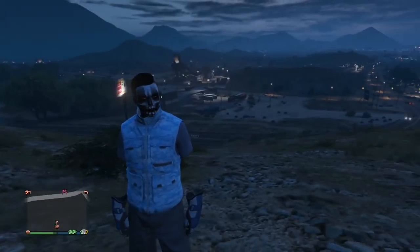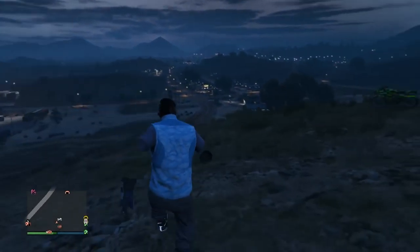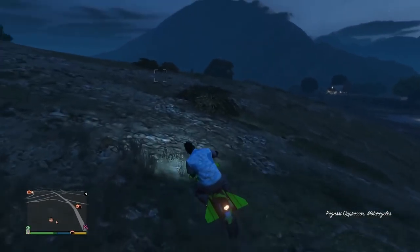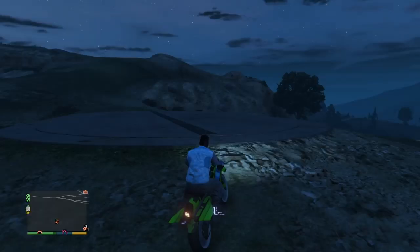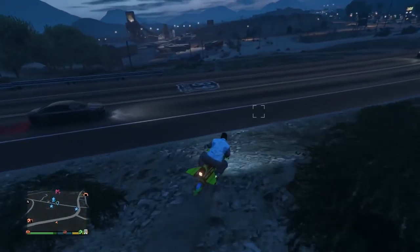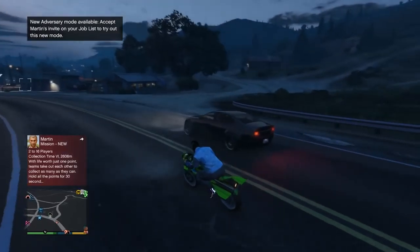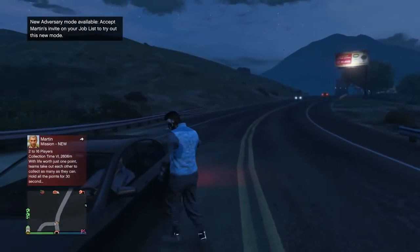For the second method, call up any bike that's not in the facility — I'm calling my Oppressor. Drive up to the yellow circle, open your dashboard, close it when you have the full alert and it will disappear. This method was found by Freight — it's a really cool method for people who don't have a Deluxo.